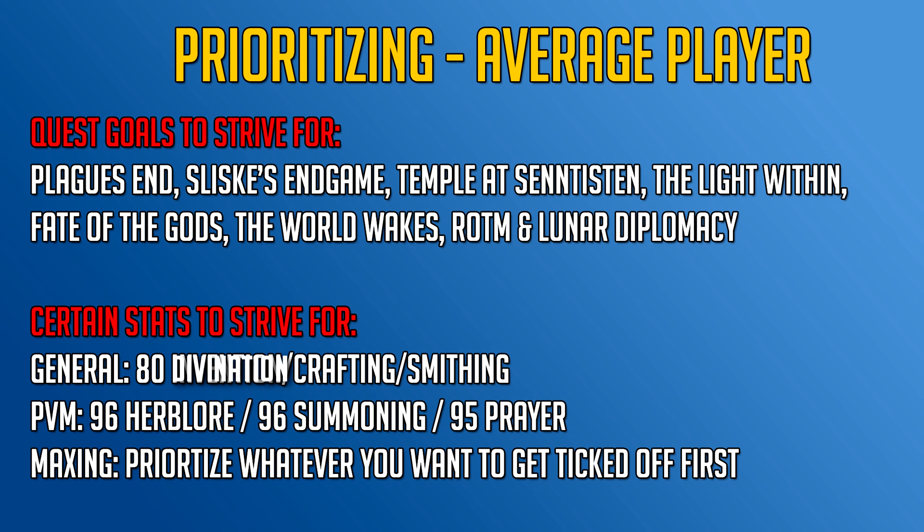The next quest is the Temple at Senntisten, which unlocks curses. Curses like Soul Split and Turmoil are extremely useful for PVM and Slayer. The next quest is The Light Within, which unlocks the Seren prayers like Superheat Form and Crystallize — those are extremely useful as well.